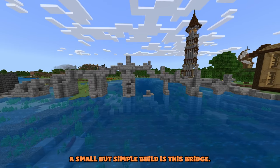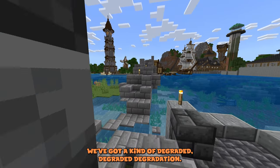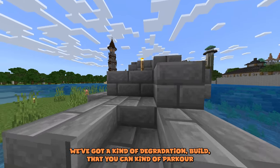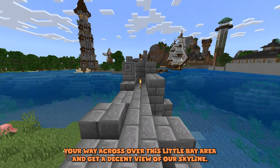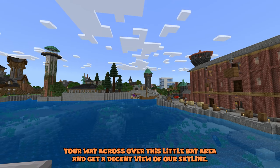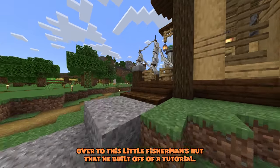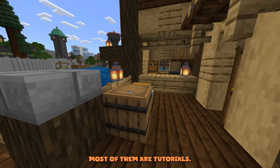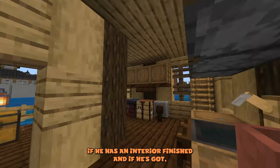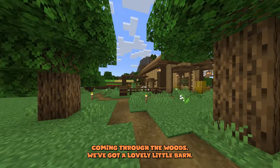A small but simple build is this bridge — a kind of degraded look that you can parkour across over this little bay area, giving you a decent view of the skyline. That bridge leads over to this little fisherman's hut he built off a tutorial. You can usually tell they're tutorials if he has a finished interior with details he normally wouldn't do.